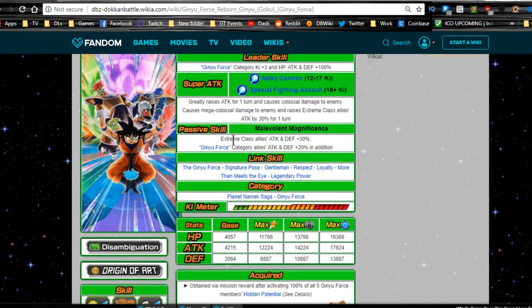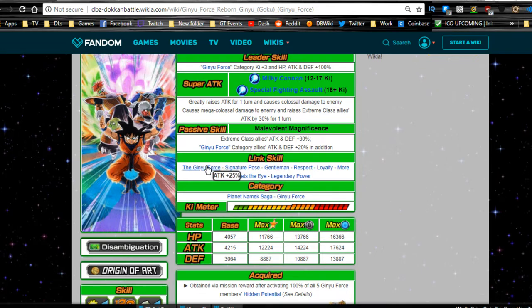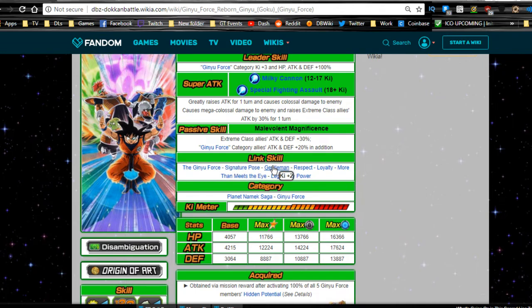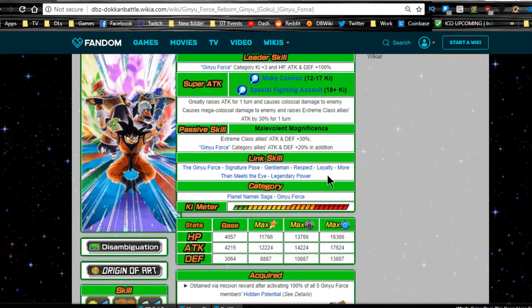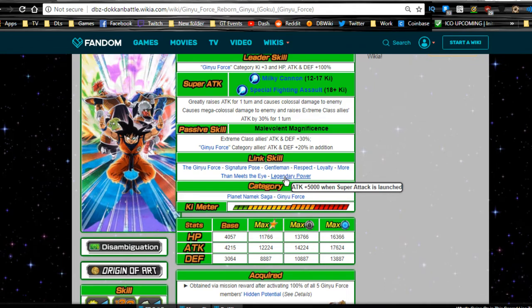His link skills are Ginyu Force, Signature Pose, and Gentleman — these are the three primary link skills available. Ginyu Force is a 25% attack buff, and Signature Pose and Gentleman are Ki buffs. The rest are kind of weak: Respect is 500 flat, Loyalty is 1 Ki, More Than Meets the Eye is 300 attack, and Legendary Power is decent but no one else on this team is Legendary.